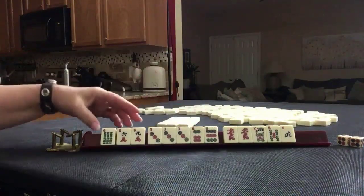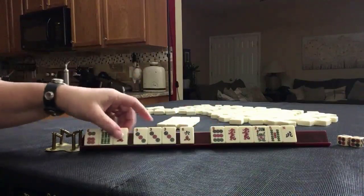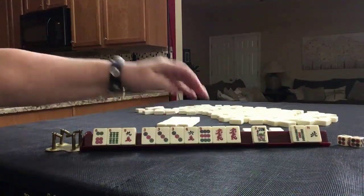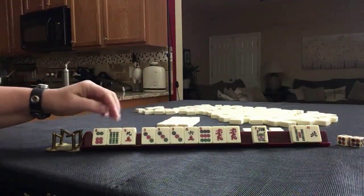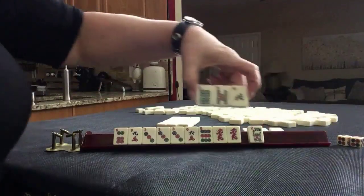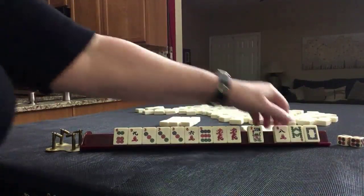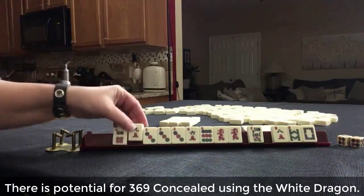Three, six, nine — three, six, nine — three, six, nine dragons. Pass those. We got three, six, nine back. Let's give up the six — a little risky. Five, six — consecutive BAMs. We've got a dragon and like numbers. I think I would give up on the nine.